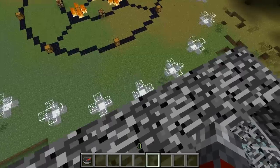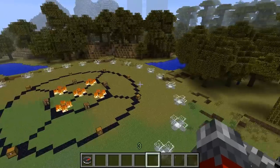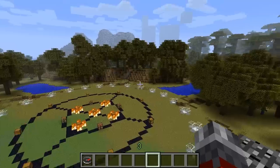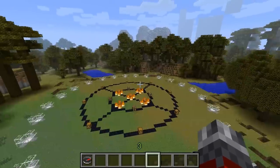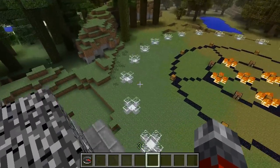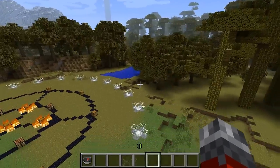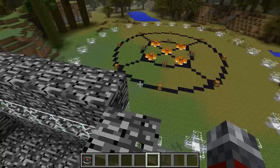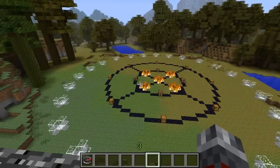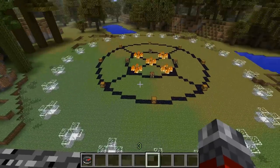If you guys have any videos of you using this on a server or something, I'd love to see them as a video response down below. See you guys later! Oh — one last rule: if you do get stuck in a 2-block pole, you can break yourself out of that. I tried my best to look for those, but if you find a spot where you get stuck — from a creeper explosion or something — you can break yourself out because that doesn't really matter. Just don't use the block obviously. Alright, see you guys later!